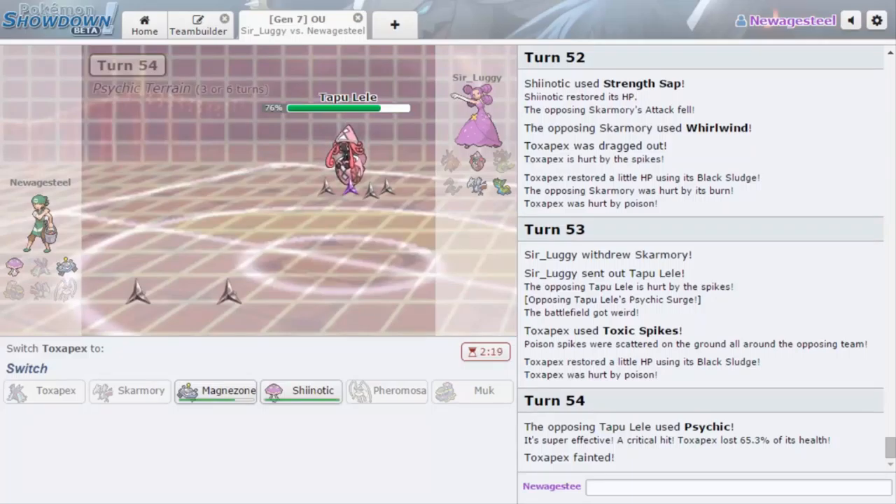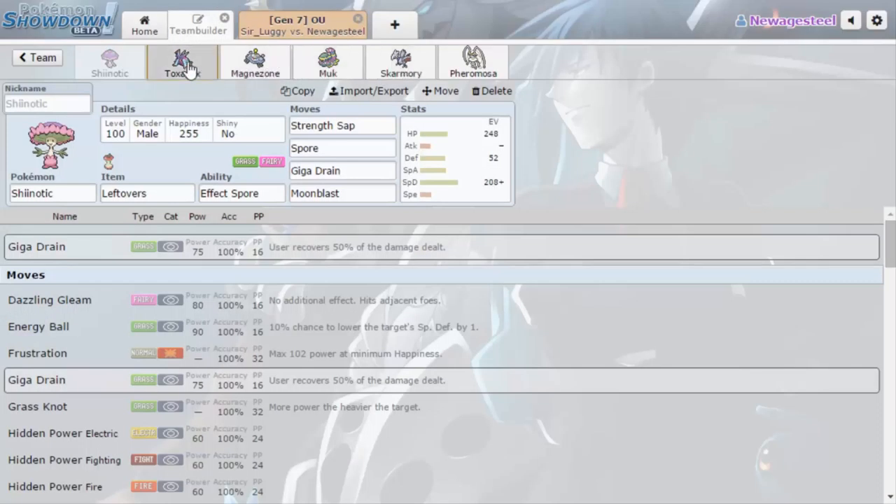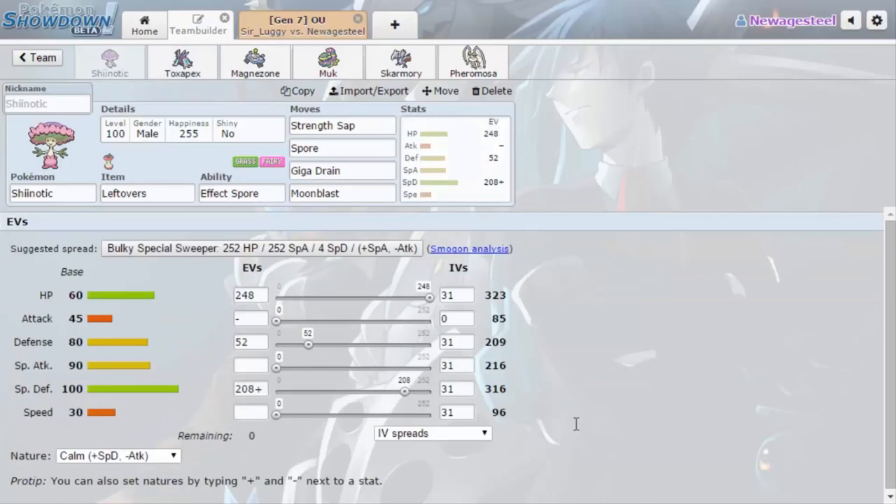This thing is definitely faster — I can't tell if it's Scarf or Specs yet. Alright, Psychic on Magnezone does 31 to 43%. Damn. If he's Specs, he actually knocks out my Magnezone. If he's not Specs, he doesn't knock me out. But for Shiinotic — 208 HP, 248 SpDef Calm — Psychic straight up knocks me out! Alright, so I have no switch here. Basically I have to hope that he is Scarfed.